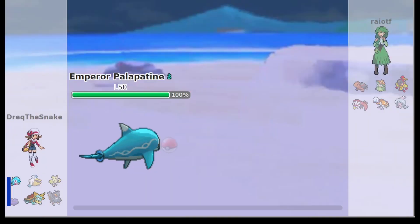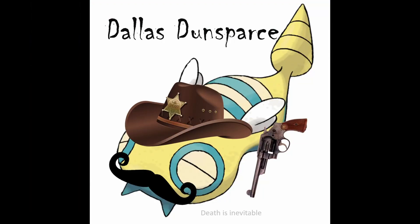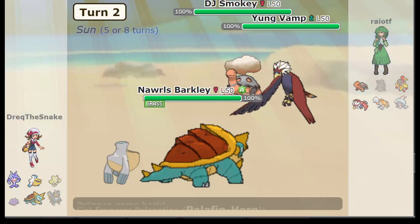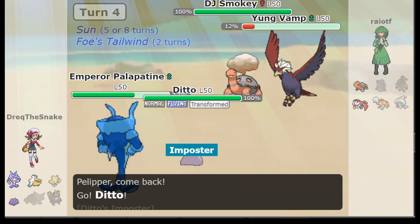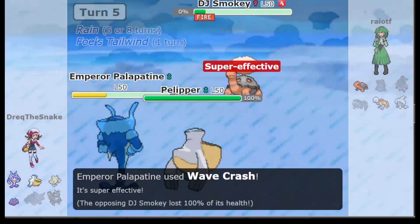Number 4: Ain't No Sunshine. In Games 1 and 3 of the Dallas Dunspars vs. Leshy LeChonk, Coach Quaint Newt aggressively switched out Pelipper multiple times over the course of the match, even pre-switching to stay one step ahead of the opposing Torquall, maintaining weather control and drowning out the opposition with powerful rain-boosted attackers.